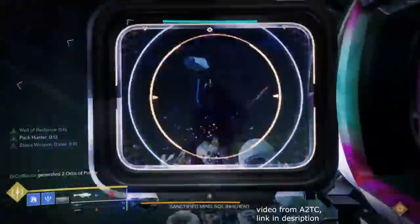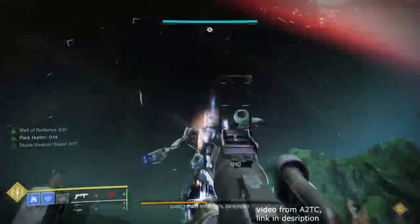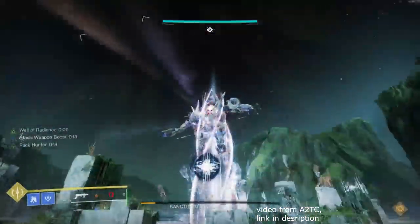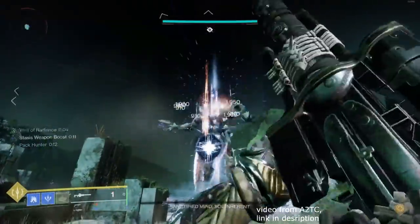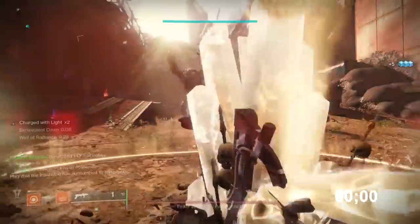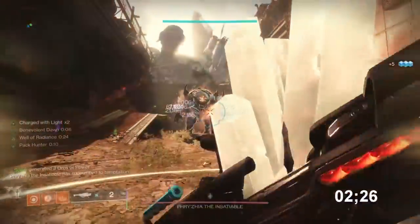An even better defense for Explosive Light is when it's in the hands of a skilled fireteam. That slight difference between it and Lasting Impression is what makes boss speed kills so fast, and it's why they use Explosive Light to begin with. Not to mention the detonation for a Lasting Impression rocket takes over two seconds to actually go off.